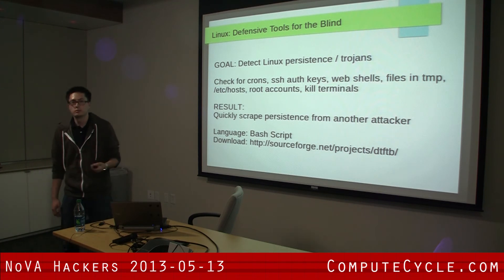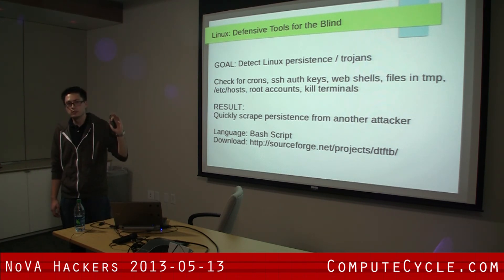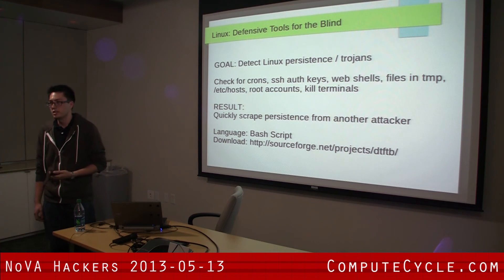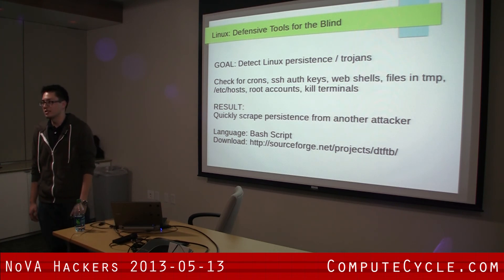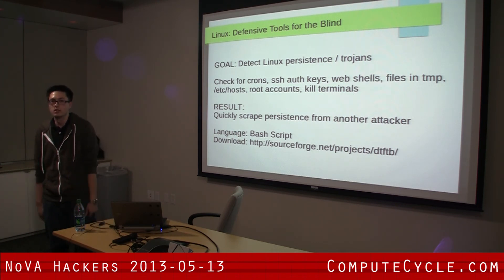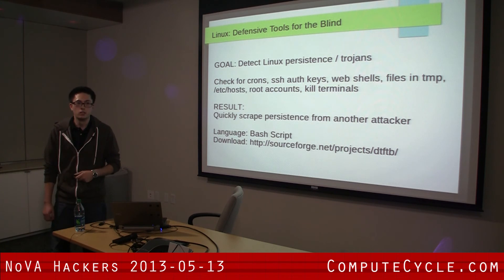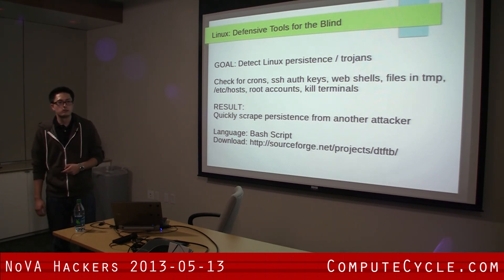Defensive Tools for the Blind is another tool by Justin. It goes through cron jobs, SSH auth keys, looks for web shells - anything with sys_exec in a PHP file and it'll delete it. It checks files in temp, looks in /etc/hosts to see if anybody put anything in there, and looks for all root accounts and kills terminals. You can get it from the site listed.